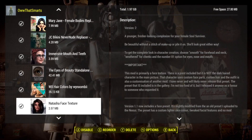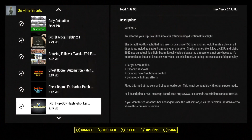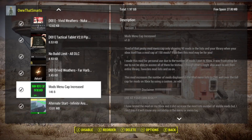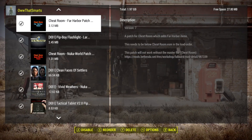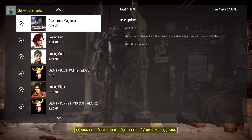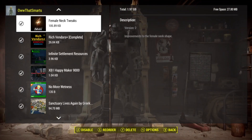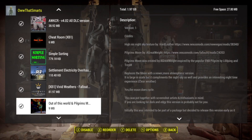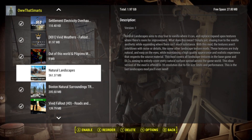So I'm pretty sure that it's something to do with Far Harbor and Natural Landscapes. I don't see anything here that would really cause any issue in that area. And like I said, the minute I turned off Natural Landscapes, everything started working.